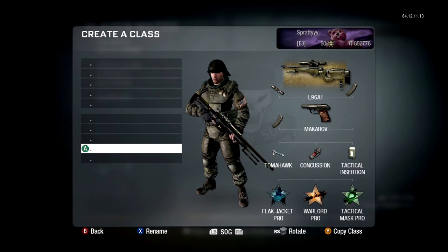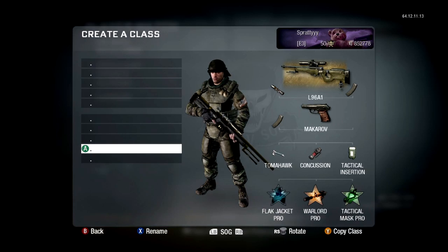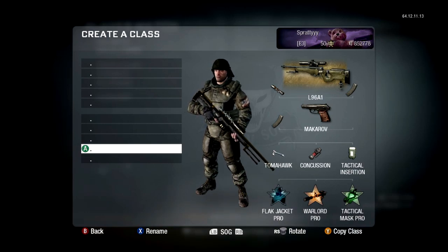Next one is my L96 with extended mags and variable zoom — sorry if you can hear the rain in the background, it's just started chucking it down. That one is a common class as well. The only difference is Warlord, and I've got a tomahawk so I've got two tomahawks on that. I try and get some double tomahawks across the map but I usually only get one, which is a pain.